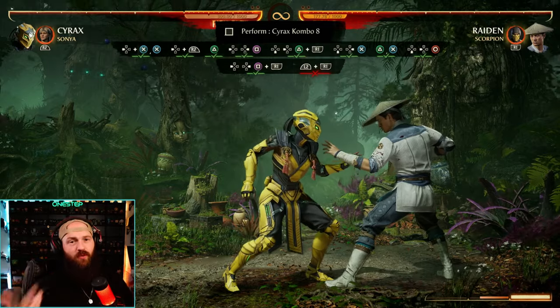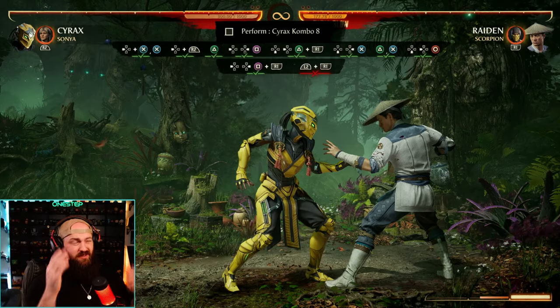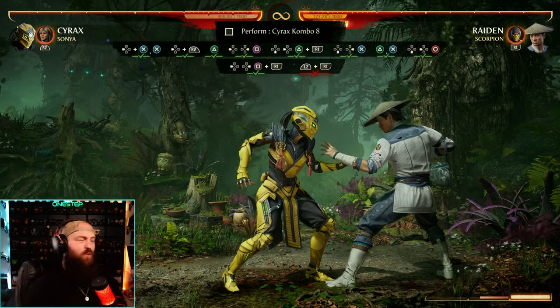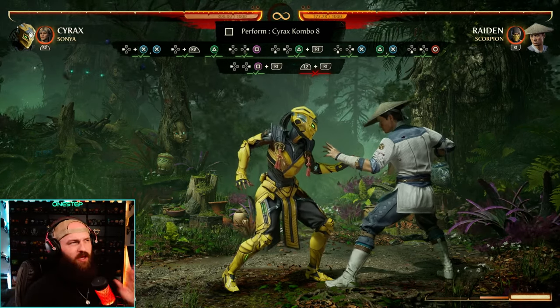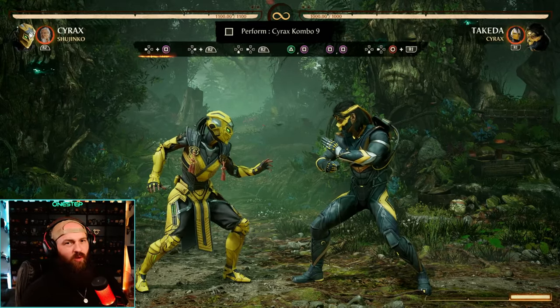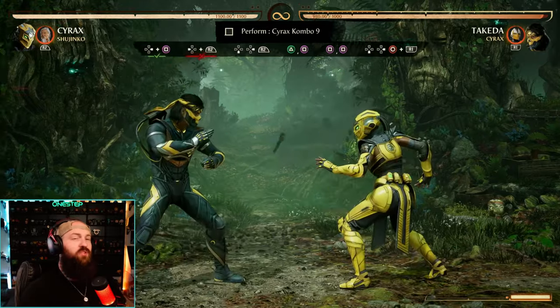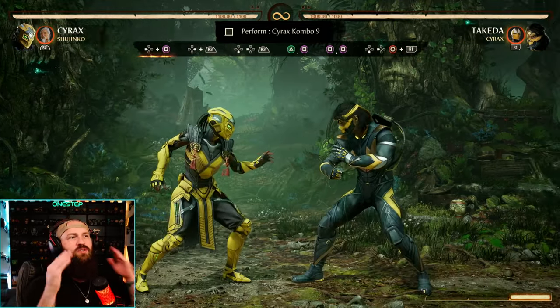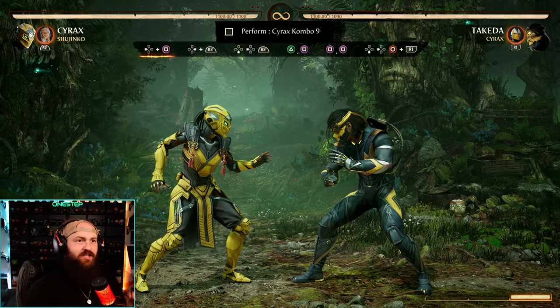The trickiest part is that middle section: enhanced special, teleport, string — that's the hardest part. Once you get that down it's a breeze. This is probably the hardest combo challenge out of all of them. The last one isn't too crazy — we do back-one to switch sides. Even though you're switching sides, you're not switching the way your cameo works.